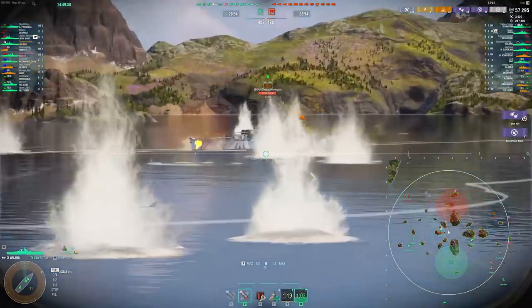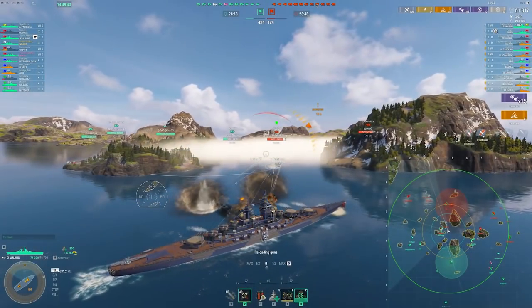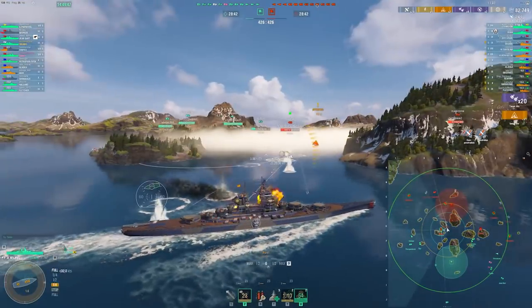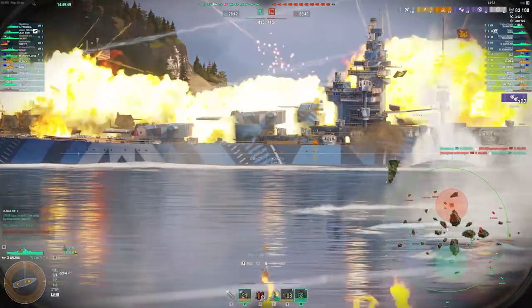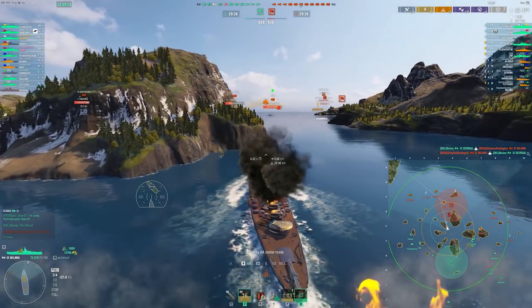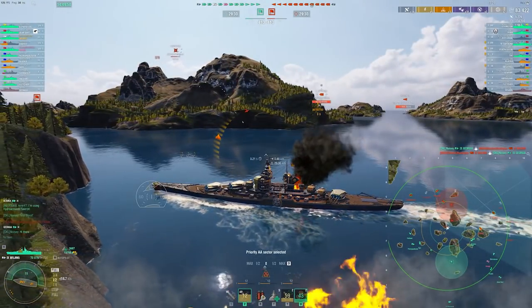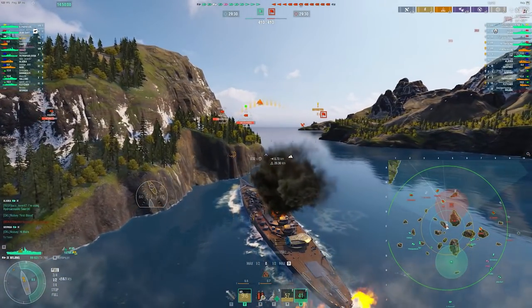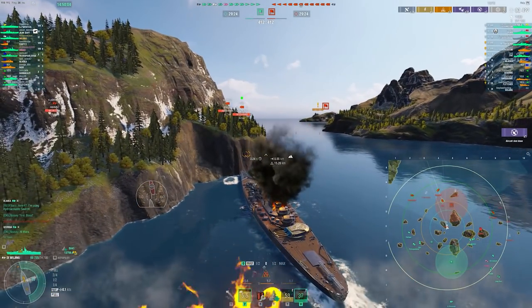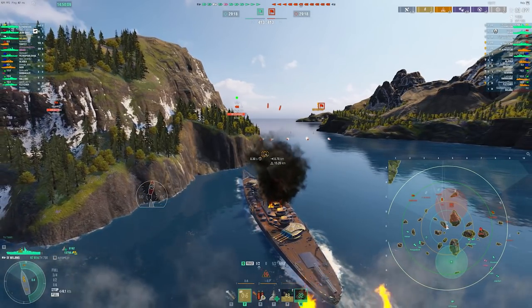A ship like this does have Turtleback, so the enemy Wujing — it's possible to citadel, but not super likely. You saw where I was aiming though — I was aiming for the turrets. That is the most reliable way to citadel a French battleship. I've found that shooting a French battleship under the turrets is way more reliable than shooting underneath the smokestacks. Republic is probably the best example of this.